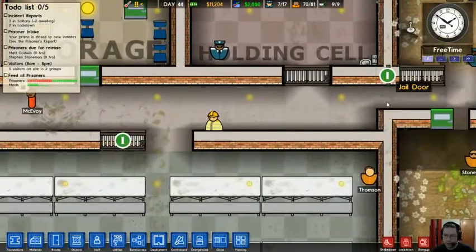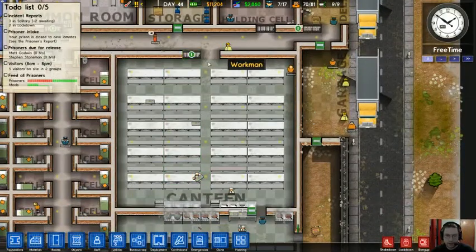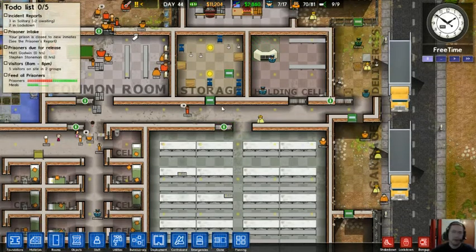This jail door here is open, and this one cutting off the kitchen or cantina is also open. The thing about this is if I hit the lockdown button, all these jail doors will instantly close and lock — unable to be opened by anybody, even guards. I think that's kind of a problem, but that's okay.